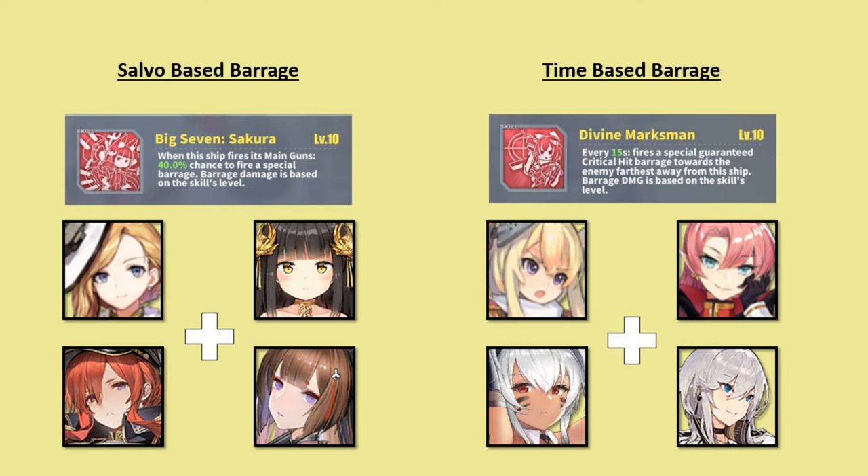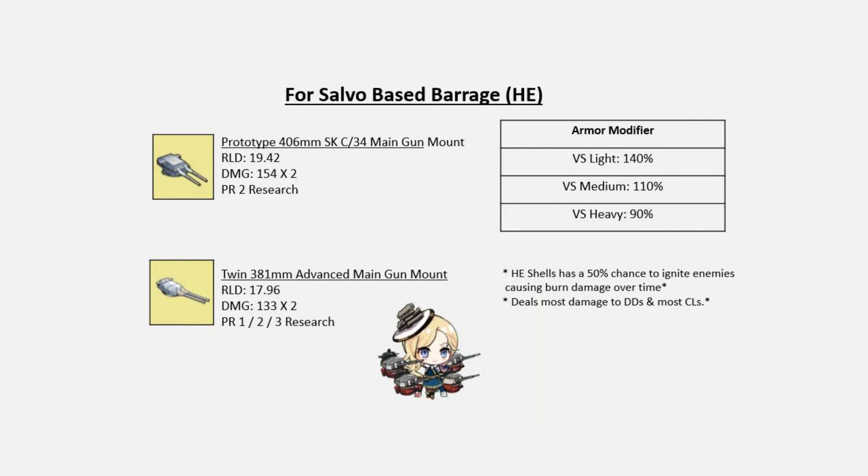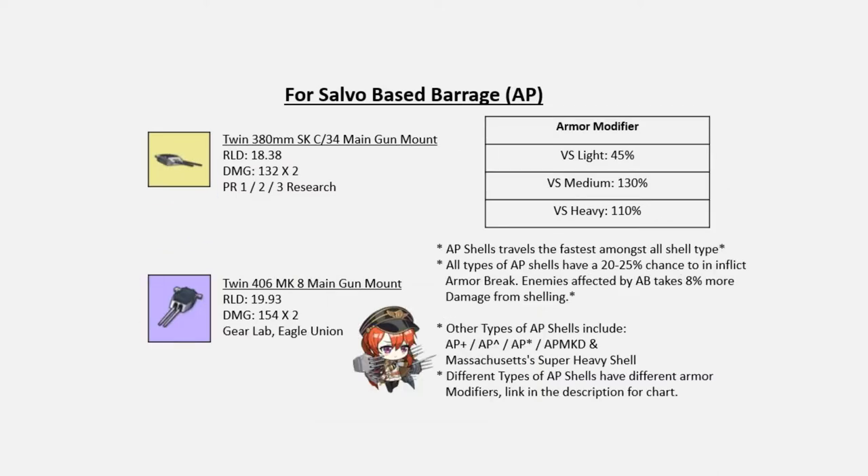There are two types of gun ammo you need to know about. First, HE or high explosive shells — HE ammo deals the most damage to light armored units such as destroyers and most light cruisers, and has a 50% chance of igniting enemies dealing burn damage over time. AP or armor-piercing shells travel the fastest and are effective against medium or heavy armored units. All AP shells have a 20–25% chance to inflict armor break, and enemies affected by armor break take 8% more damage from shelling.